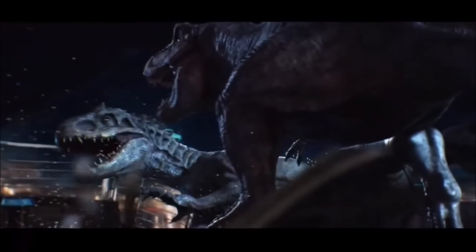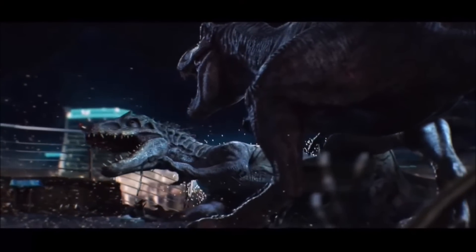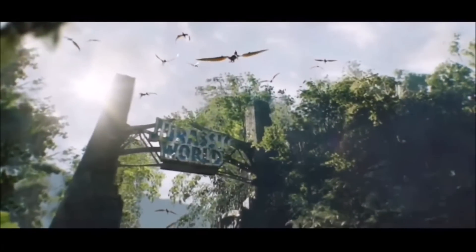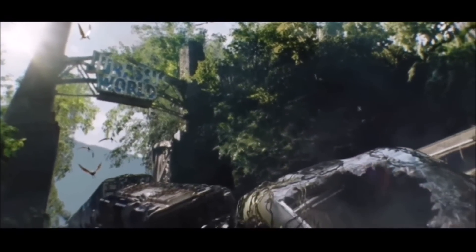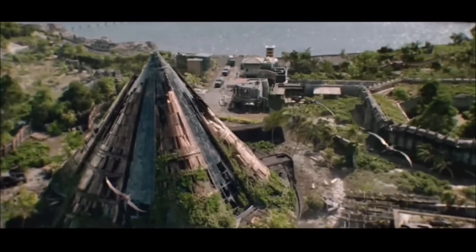And lastly, but not least, my favorite Easter egg from Jurassic World Evolution 2: when a carnivore eats a person, there is a possibility that you will hear a telephone ringing from the dinosaur's stomach.